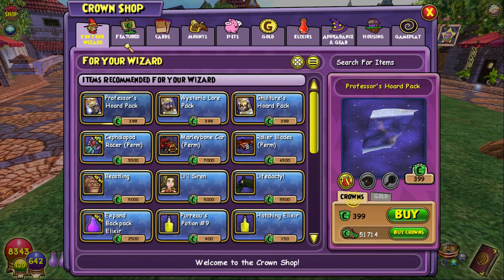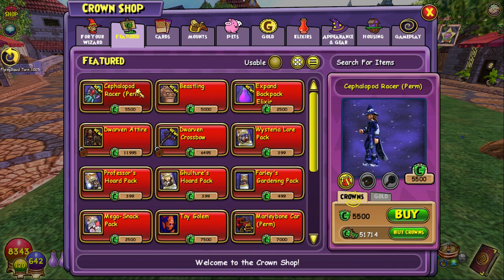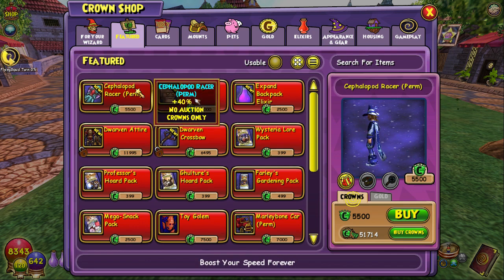Next, I want to show you guys the featured items in the Crown Shop. The first one is — oh god, it's a squid. It's a squid mount. It's taking quite long to load — flying squid. But it's only 5,500 crowns, which is not that expensive. Well, I mean, it is, but for a mount it's pretty cool looking, I'm assuming.